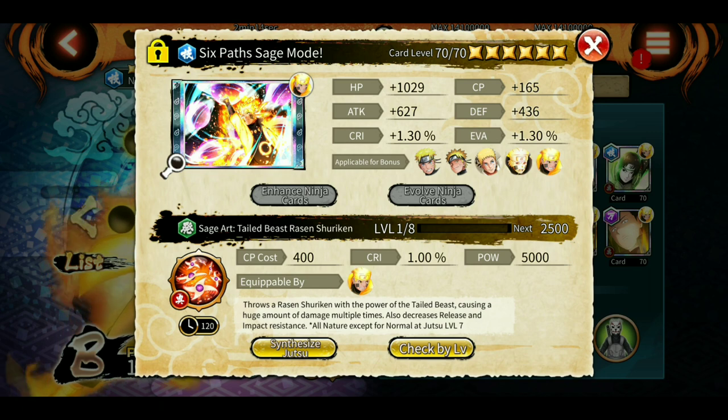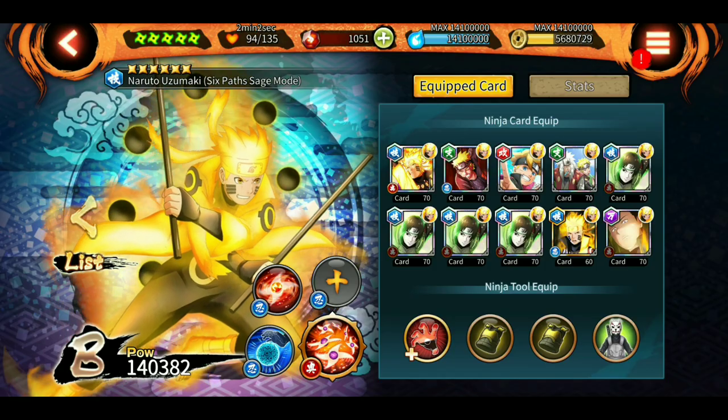The ultimate has a 120-second cooldown, so you don't need to use it unless necessary, but you can use it twice if you time it correctly, especially in the final room. Let's jump into the attack mission and see how he does.